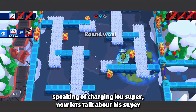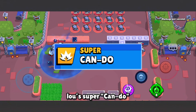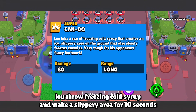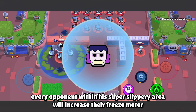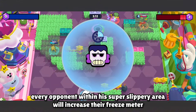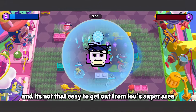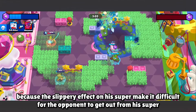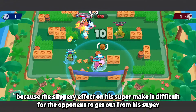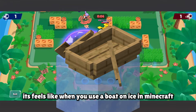Speaking of charging Low's super, let's talk about his super. Low throws a freezing cold sherbet and makes a slippery area for 10 seconds. Every opponent within his super's slippery area will have their freeze meter increased and can get stunned if their freeze meter fills up. It's not easy to get out from Low's super area because the slippery effect makes it difficult to escape — it feels like using a boat on ice in Minecraft.